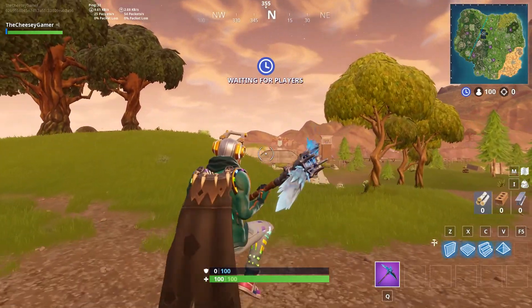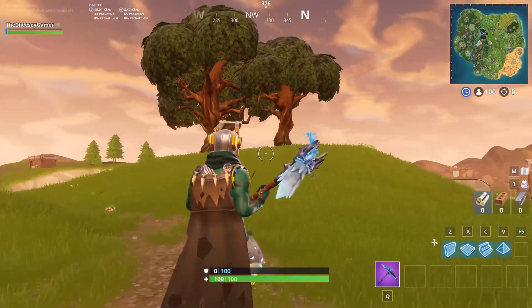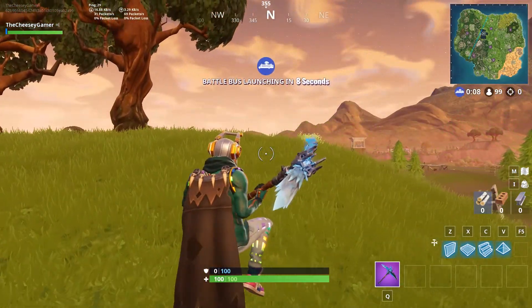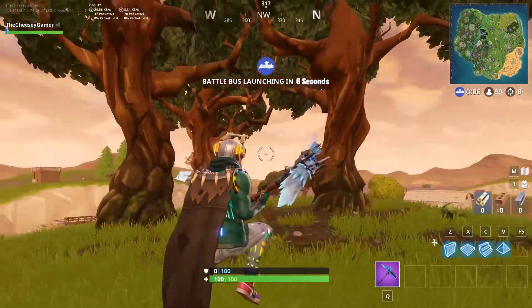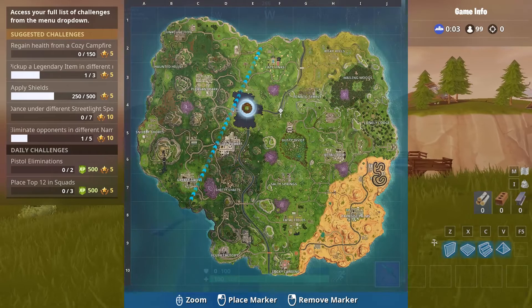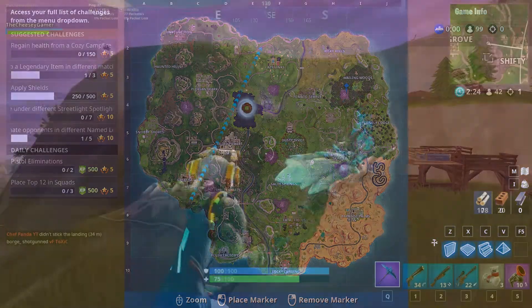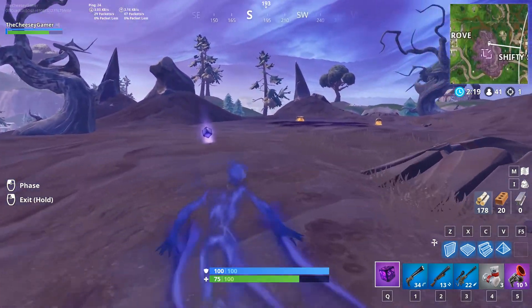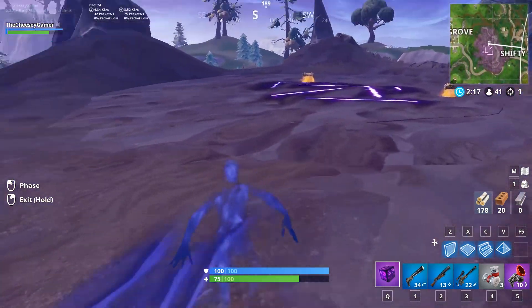This is the second game that I'm playing of Season 6. I'm just gonna quickly go over some of the changes. So there are shadow stones — or shadow forms, I don't remember what I called it in the other game — but they're pretty much located around here and they make you phase around and go like a ghost, and you can go through objects for a short period of time.